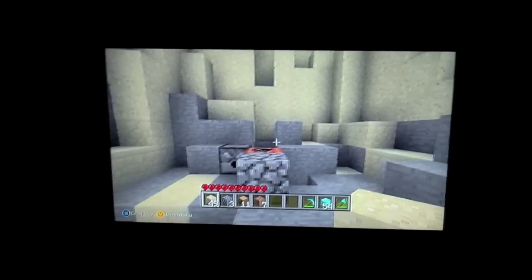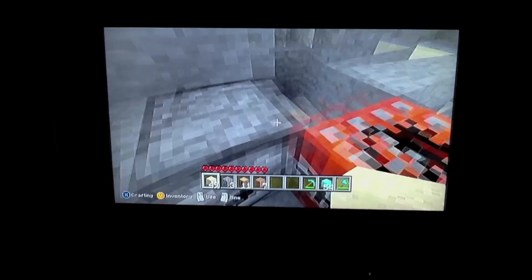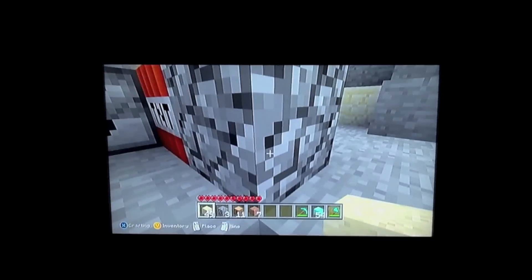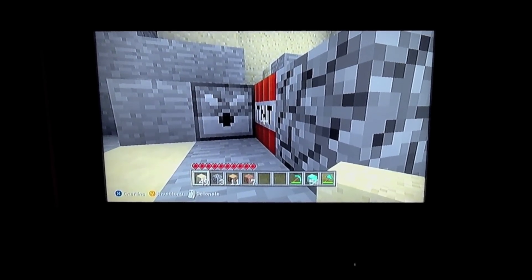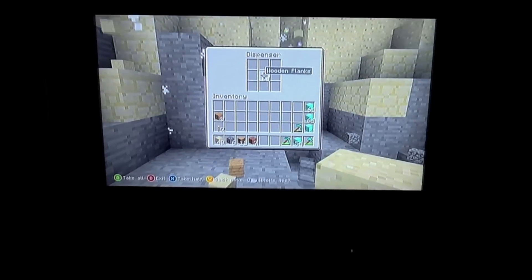So I already got it all set up. What you do is you make a little barrier or whatever. You need a dispenser and you need some TNT. What you do is you kind of hide yourself behind a brick like this so you don't get blown up by the TNT. Then you hit the TNT, go into your dispenser, have your item right here and put it over it.